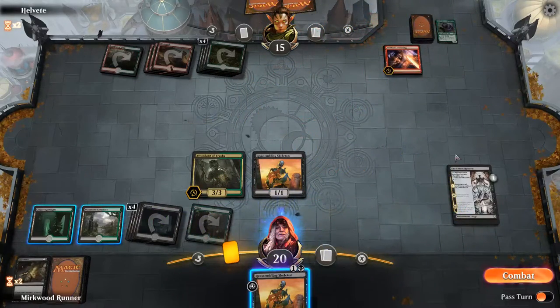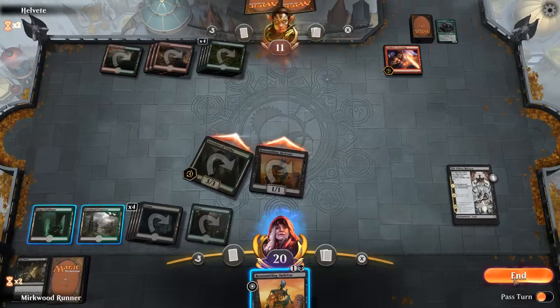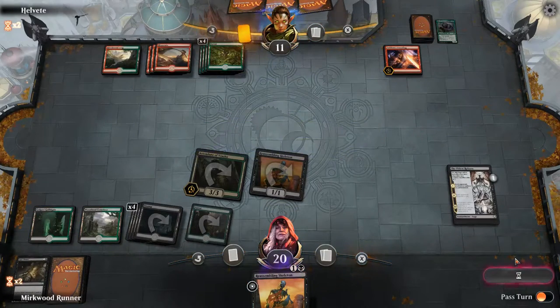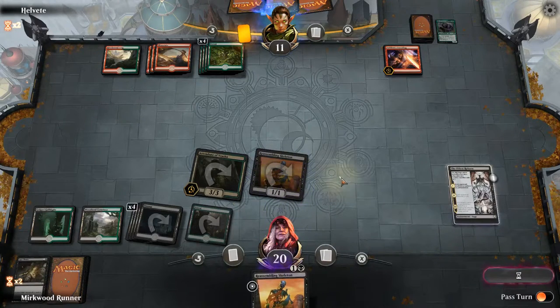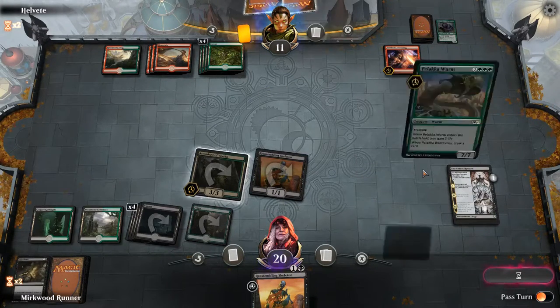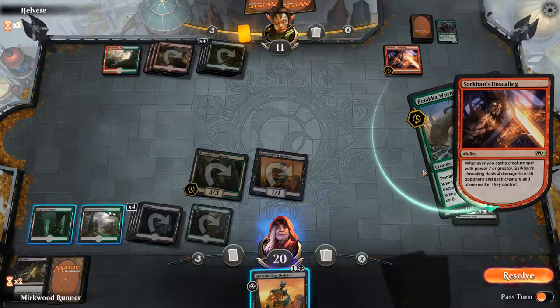Do we cast the reassembling skeleton? I can cast it later, depending on what happens. You can cast it at the end of their turn, make them think we have something. Well, we have an empty board, so they know we've got nothing. I forgot we actually don't have a hand — it's just tricking me into thinking we do.